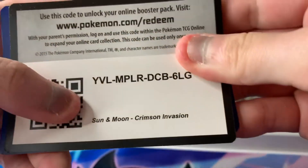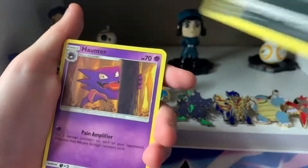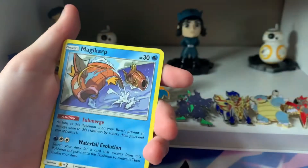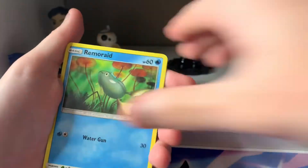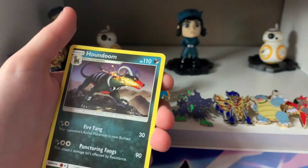Next, we will open up a Buzz Wall Pack. Here's the code card. Four to the front. We have a Fairy Energy, Gastrodon, Swellius, Haunter, Chimicho, Magikarp, Bunnelby, Shellos, Remorade, a Reverse Regice, and a Hound Doom.